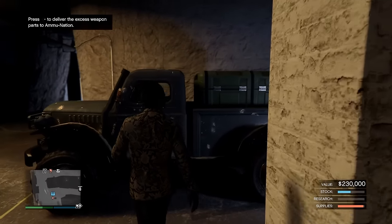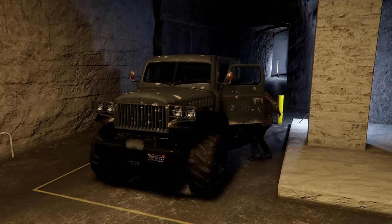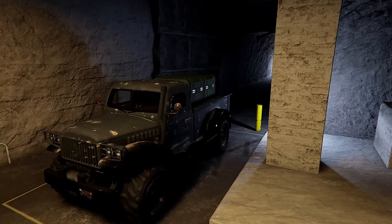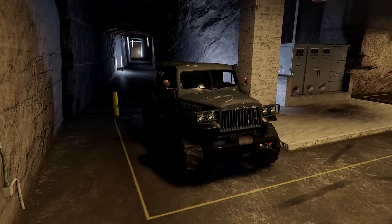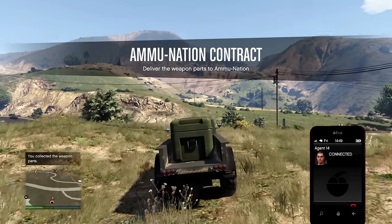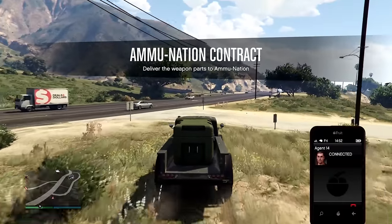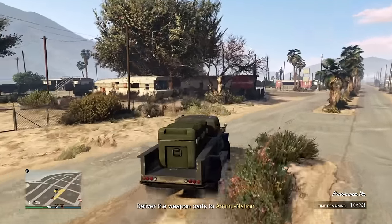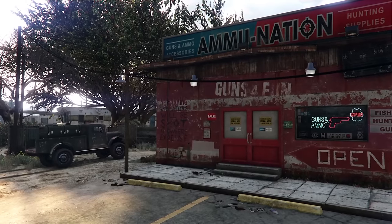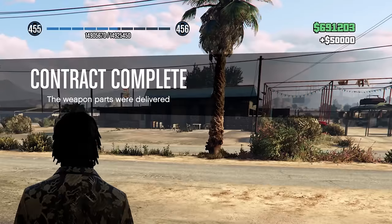A relatively new feature in the bunker is the weapon parts delivery. You'll notice a truck with crates near the front of the bunker. Weapon parts accrue every 48 minutes in real time, and you can deliver them to one of the Ammu-Nations on the map. You won't know the delivery location until you leave the bunker. Completing this mission rewards you $50,000 — essentially $50,000 every 48 minutes for doing almost nothing, which is decent passive income.